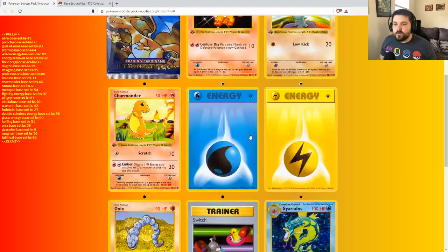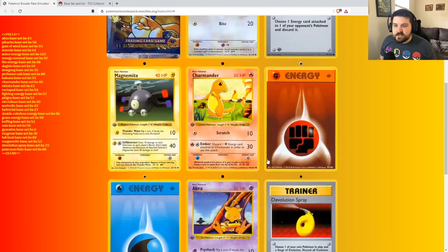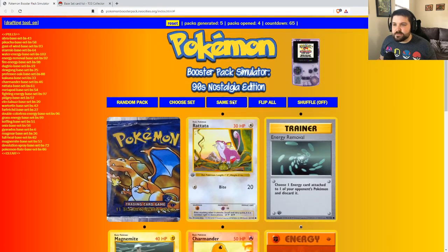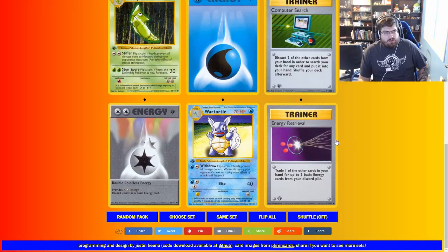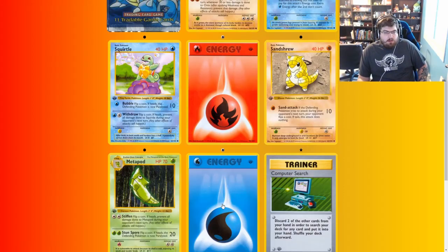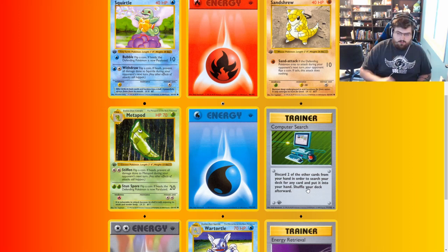The Trainers in this set are extremely important. We got an Evolution Chain, another Double Colorless Energy, Energy Retrieval, and Computer Search — discard two of the other cards from your hand in order to search your deck for any card. Any card: Pokemon, Trainer, Energy — any card that you want, Computer Search will do it.